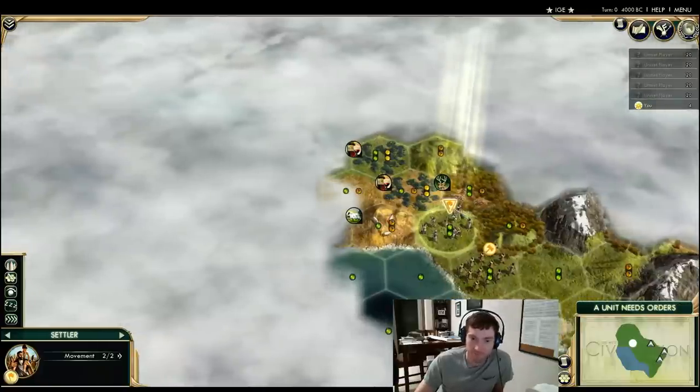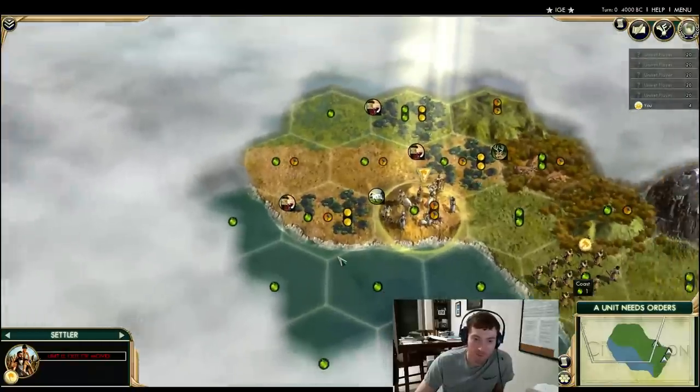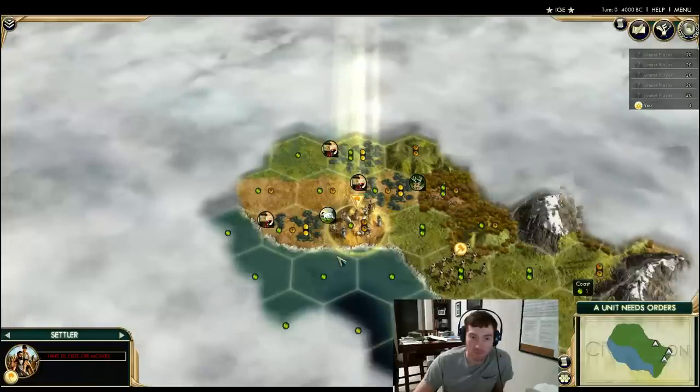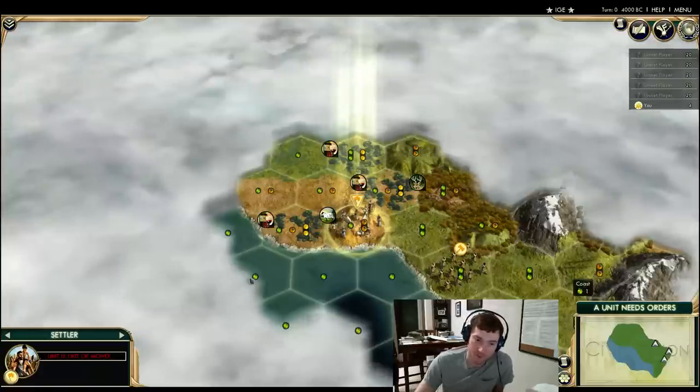I think the settler move is correct. More garbage revealed — and no, not settling on that wine. There's no immediate food growth there, so that would be bad. It is tempting to settle on the wine, but as Zemth points out, no immediate food growth. This is the type of coastal start I hate — every time I play Japan I get a coastal start with no coastal resources, no river, no growth tiles. I'm being penalized for starting on the coast with no benefit.